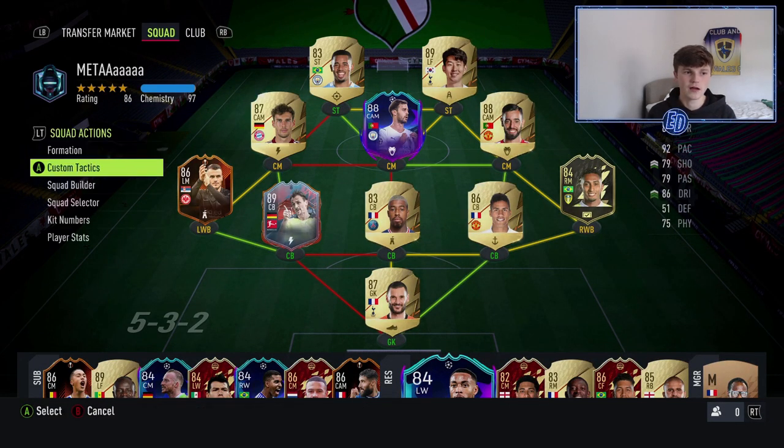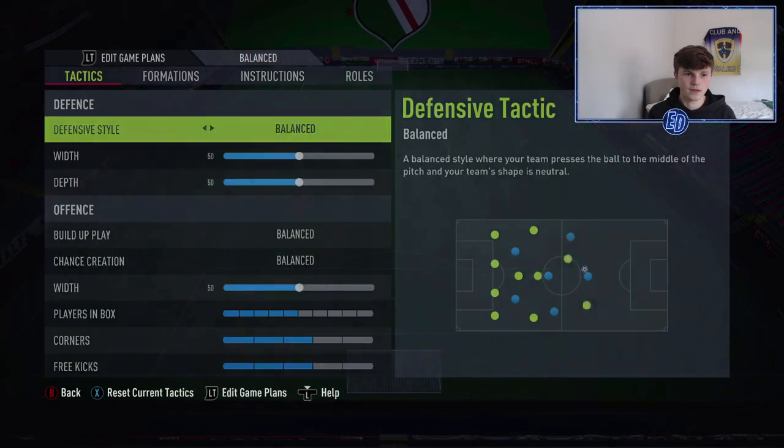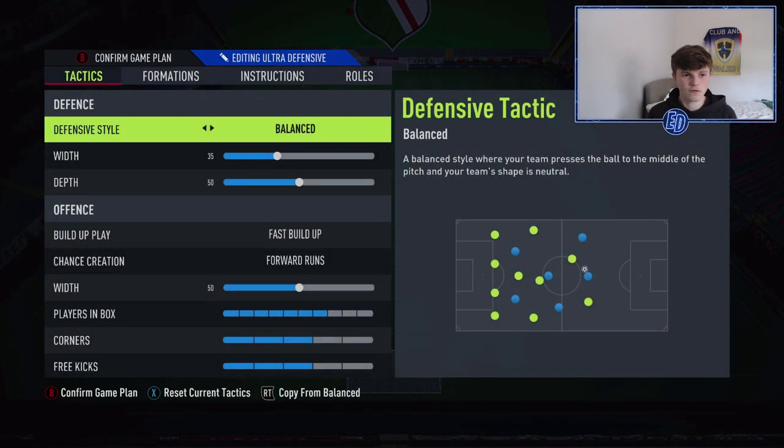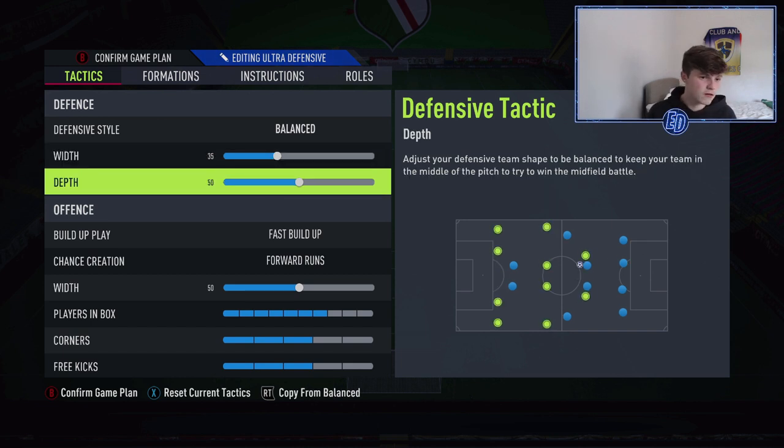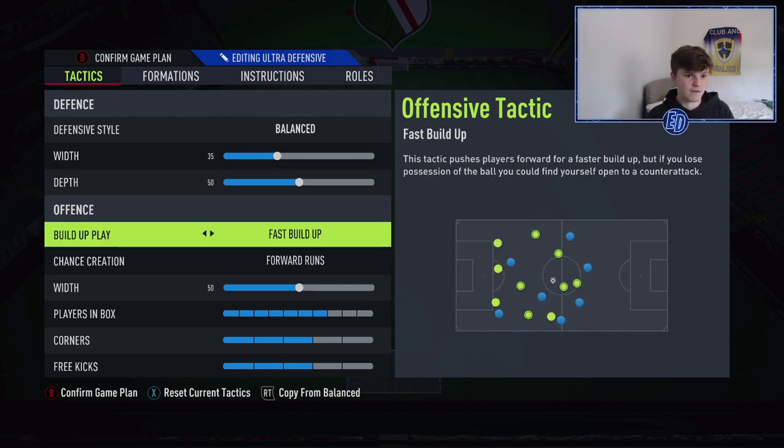Onto custom tactics: the formation is 3-5-2. He's gone for Balanced and 35 width, keeping it nice and compact while defending — that's what pretty much every formation wants. You don't want to put the depth too low; I like to keep it how Matt's done it because it feels more balanced and you're not just sitting in your box the whole game waiting for chances that never come.